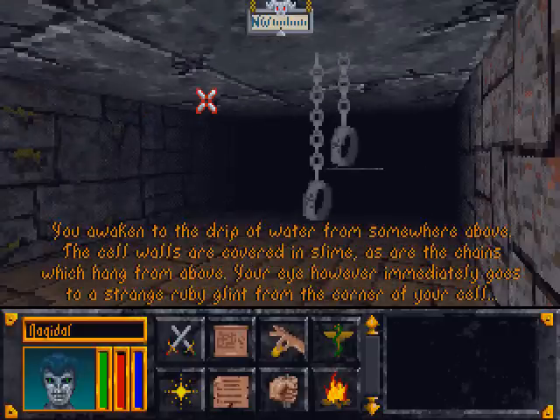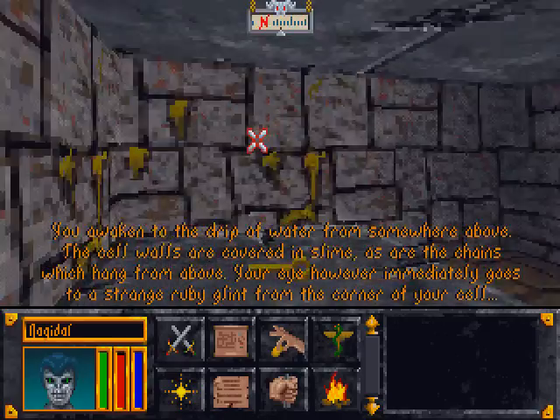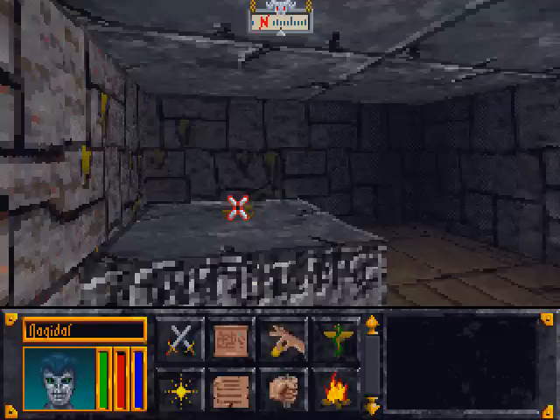You awaken to the drip of water from somewhere above. The cell walls are covered in slime, as are the chains which hang from above. Your eye however immediately goes to a strange ruby glint from the corner of your cell. Let's look for that strange ruby glint — this is the key.